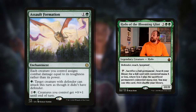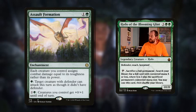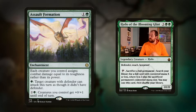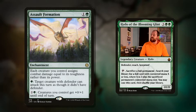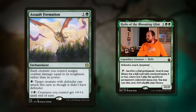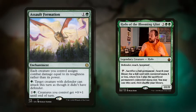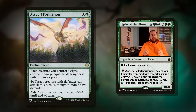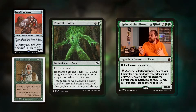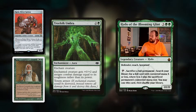Rump Steak, of course. Two mana for Assault Formation — it's all about the booty. Each creature you control assigns combat damage equal to its toughness rather than its power. And you can pay green to have a tank creature with Defender attack this turn as though it didn't have Defender. Pay three mana, a creature you control gets plus zero, plus one until end of turn. Excellent bit of value there.